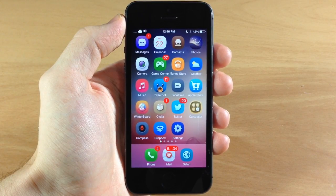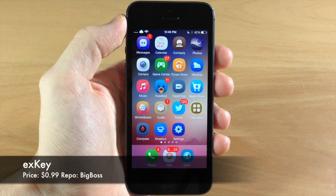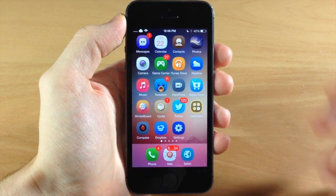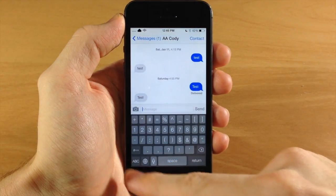What's up guys, this is iTweeks here, and today I'm going to be showing you a new tweak that just hit Cydia called XKey. What this tweak does is add a completely new row on top of your keyboard anywhere that you open up your keyboard, so it's going to be in your messages as you can see right here.